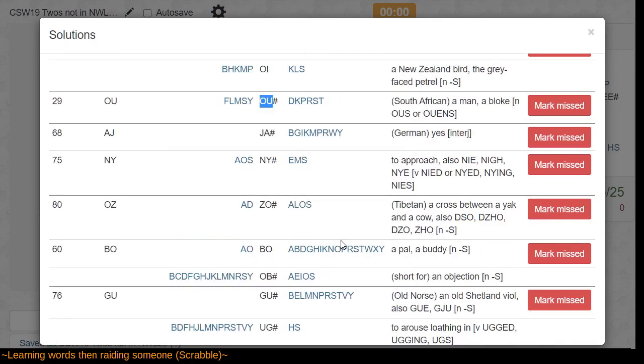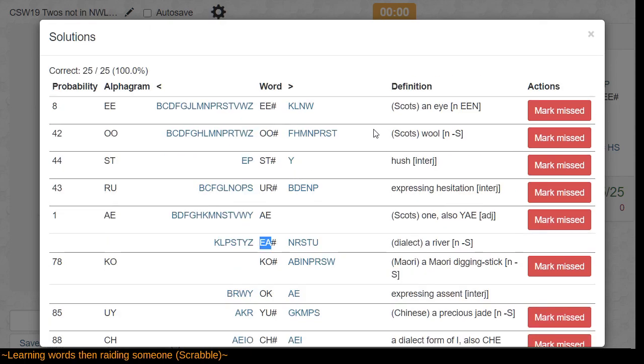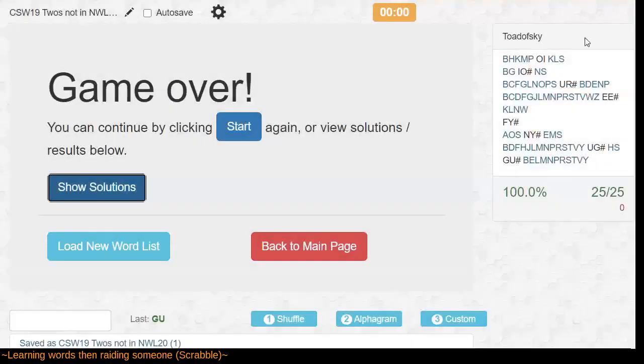Well, that's cool. What was EA, though? Where is that in this list? Oh, here it is — a river. So in English we have O-E as a whirlwind, and here we've got EA as a river. Okay. Well, this comes from some book, I wonder. But yeah, autosave. Let's go back to the word list.